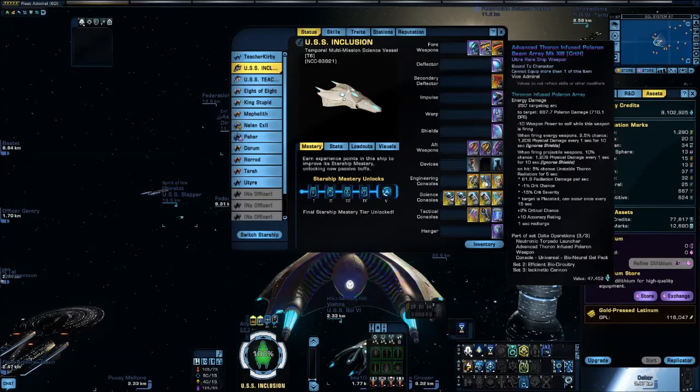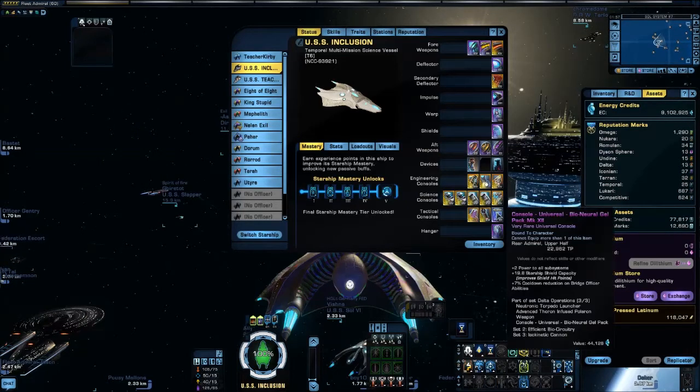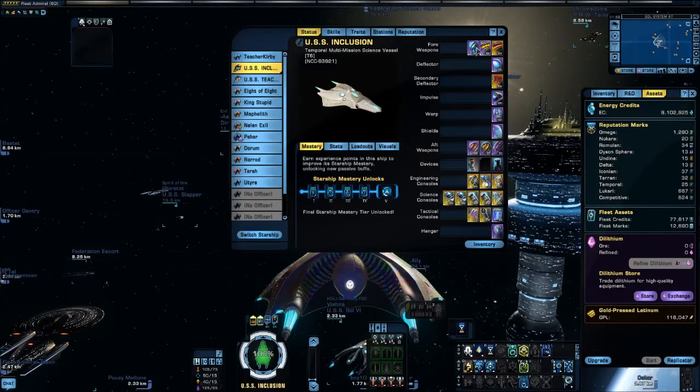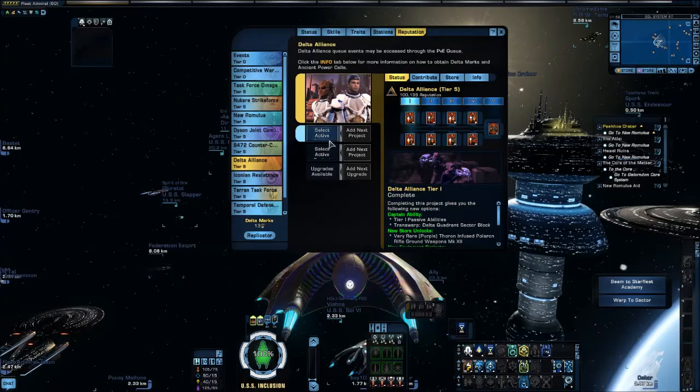The Neutronic Torpedo by itself is awesome — it's a nice shield drainer and has a nice radiation proc. I also have the Advanced Thoron Infused Polaron Beam Array, which again is a nice little weapon that gives me some extra bonuses, including a nice radiation damage proc as well. And of course I have the Bio Neural Gel Pack. All of these are reputation items — they all come from the Delta reputation, the Delta Alliance.